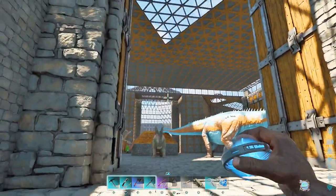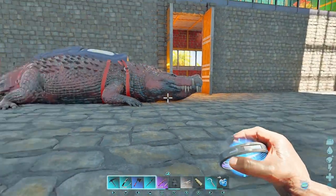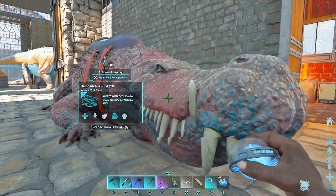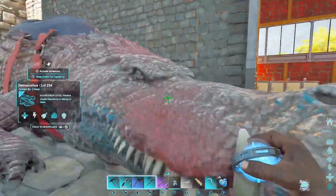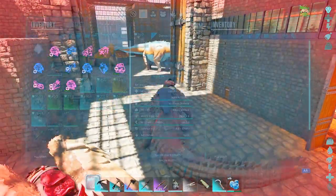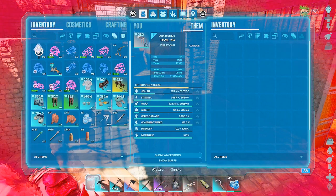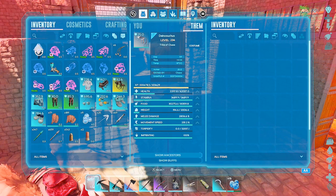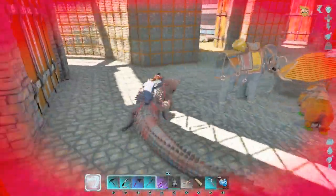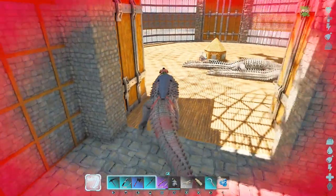I'm really excited about this episode — I got a bunch of tames. This is the Dinosuchus. He's the first of the breed, the clan, whatever, that I'm going to use for my battles. As you can see right there: 62,000 health, and I'll get the melee damage up to 3,000 shortly. His health is low right now not from fighting but just from me leveling up health.